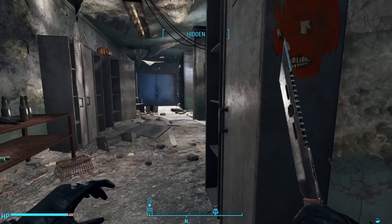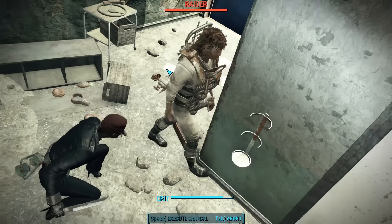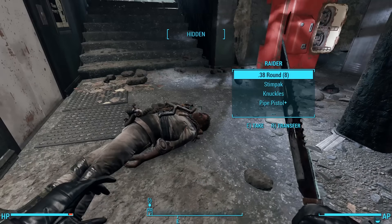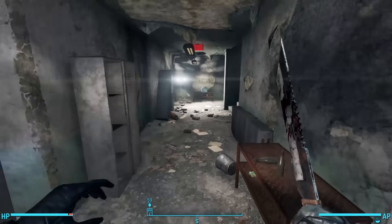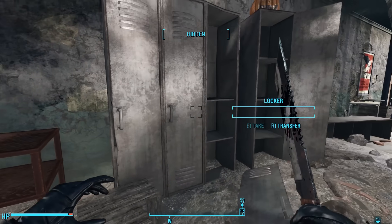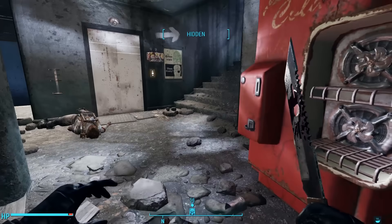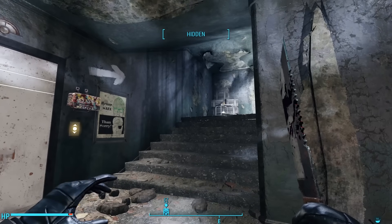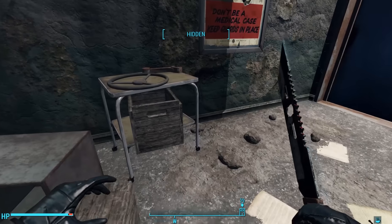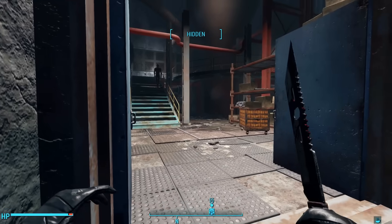Here we find a raider. Racing back to make sure we weren't seen, it looks like the coast is clear. There's nothing in the lockers or the Nuka-Cola machine, and we find three paths forward: an arrow pointing up a staircase to the east, an elevator right next to this arrow, and some double doors to the north. Opening the double doors leads to a factory floor.